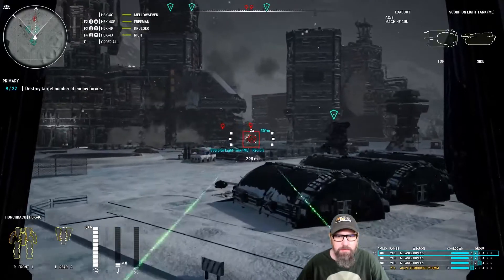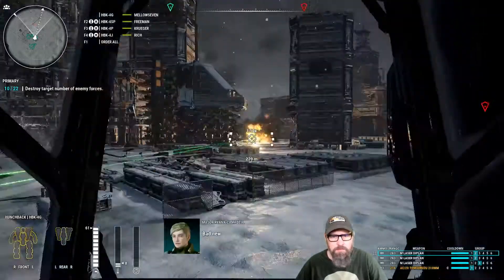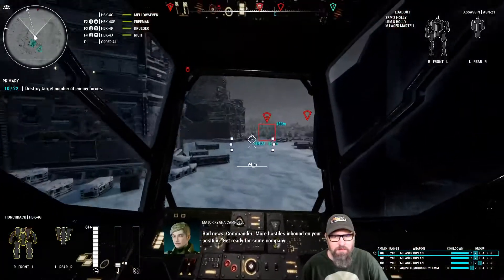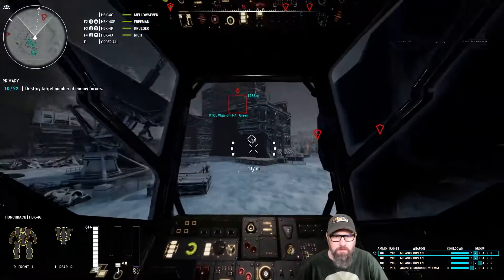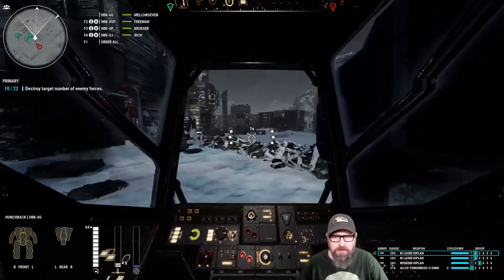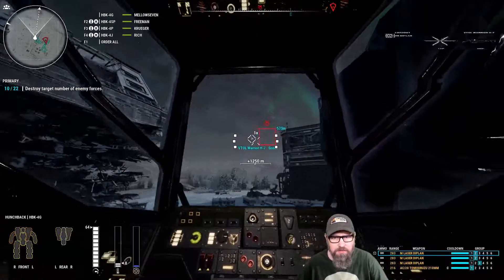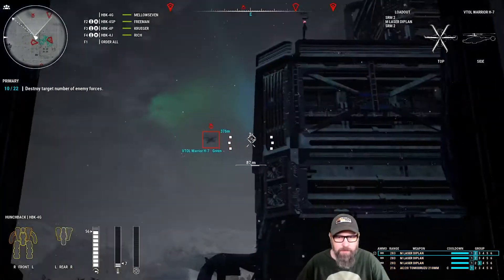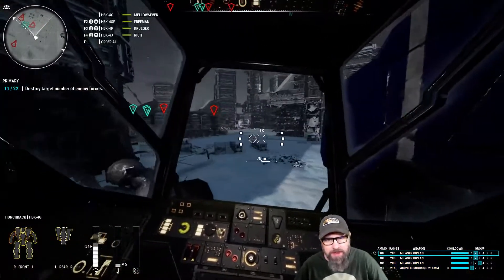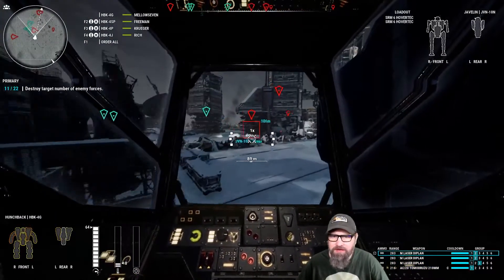Combat news, Commander — more hostiles inbound. Is that last tank gone? Get ready for some company. I'm going to spin back around now that we've got guys in the building here with us. We've got an assassin and a javelin.